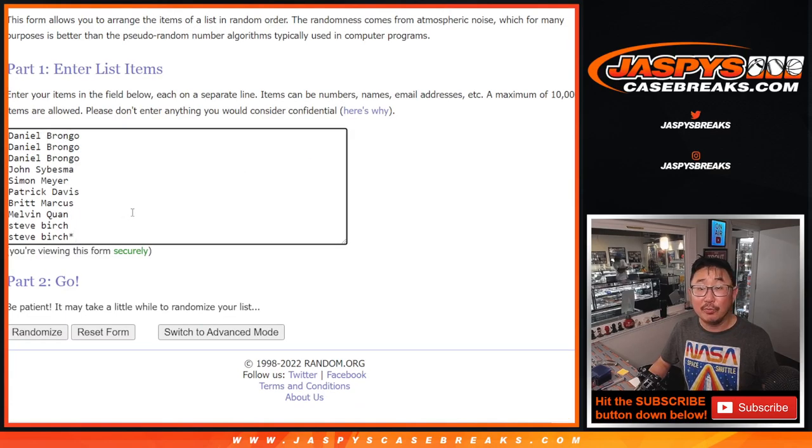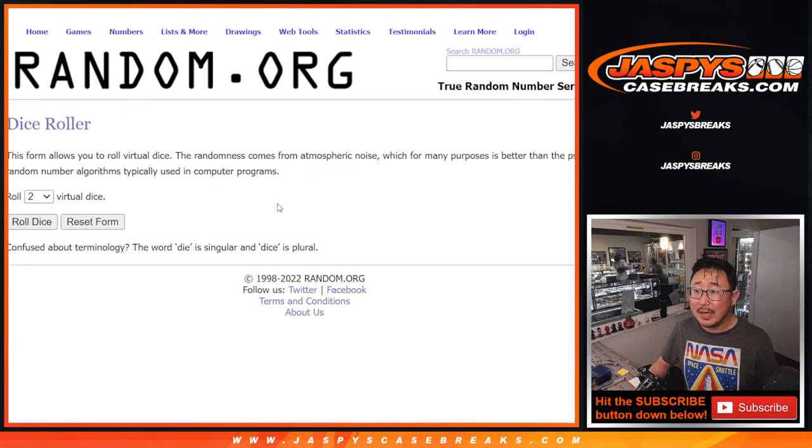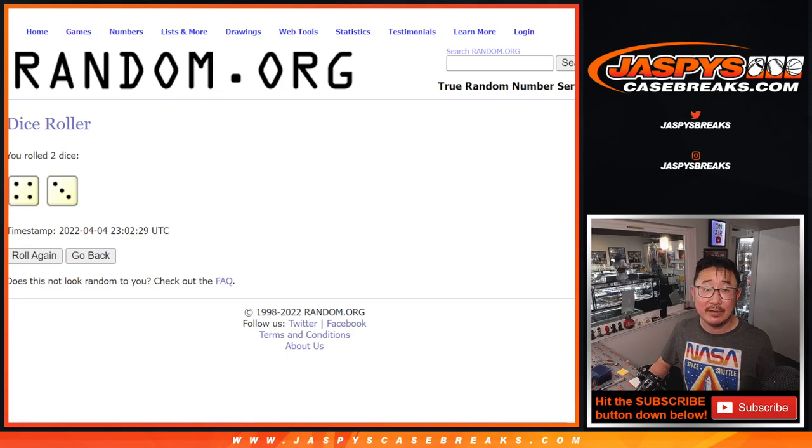Big thanks to this group for making it happen. And there are the numbers right there. Let's go, let's roll it. Randomized names and numbers: 4 and a 3, 7 times.